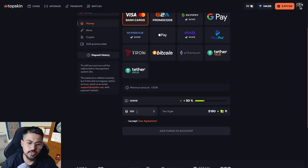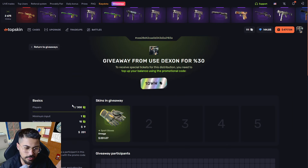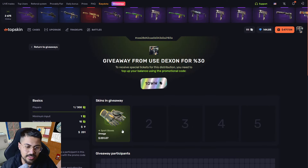If you're gonna deposit like $100, you will get 11 extra tickets and 30% more. For example, if you get a dollar you will get one dollar 30. You can use all 11 tickets on my giveaway. As you can see there is only one person, so if you use 11 tickets you will have more chance than this guy.